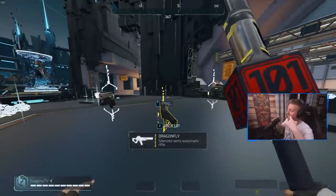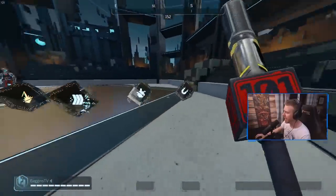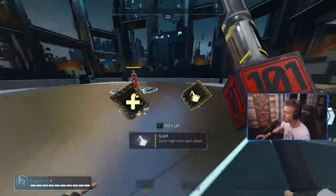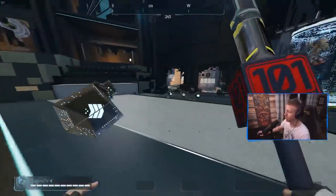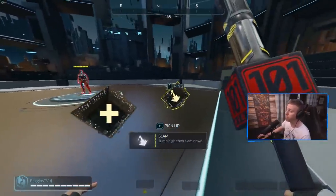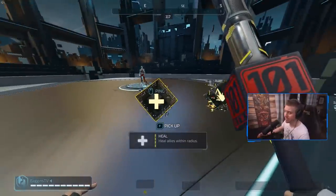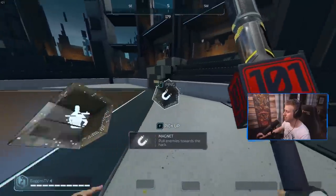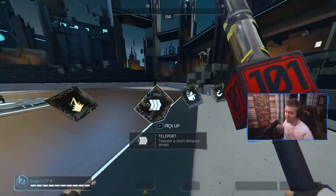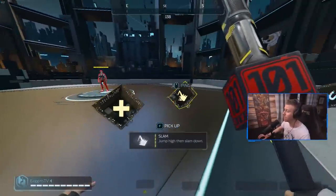That covers weapons — let's jump into the hacks now. In a similar fashion to the weapons, we've pre-selected the hacks that I think are currently the best ones in the game. We have Slam and Heal deliberately at legendary value, because although they're still good at other rarities, Slam gets a damage bonus when fully fused and Heal gets a heal bonus when fully fused. The rest of the hacks only get a cooldown reduction regardless of rarity.